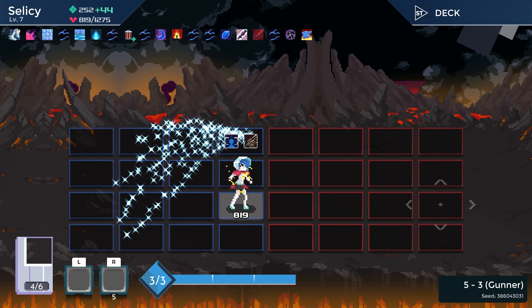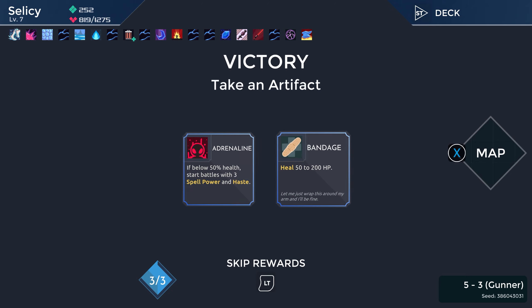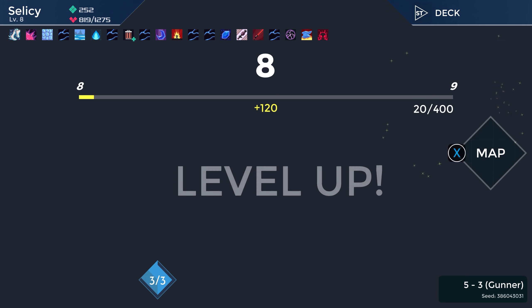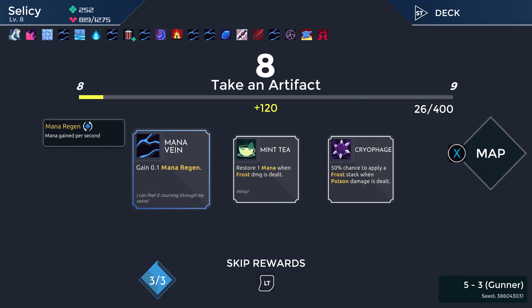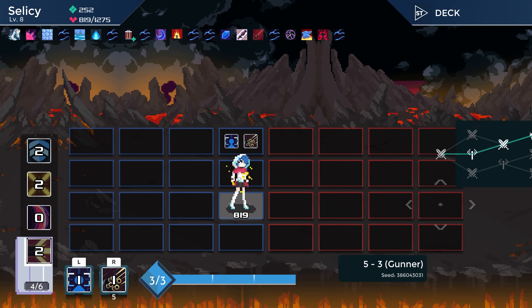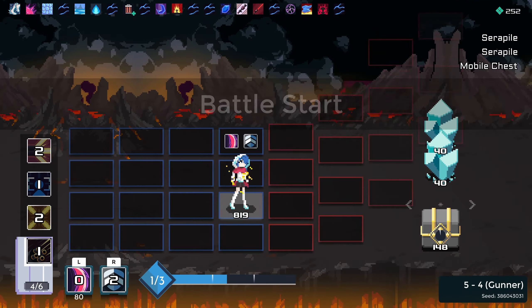I just need upgrades for various things. If below 50% health, start battles with three spell power and haste — or heal. I'll take the heal to have a little bit of backup just in case. Just mana regen again — we're at 1.3 mana regen, that is so much mana regen, it's actually absurd.